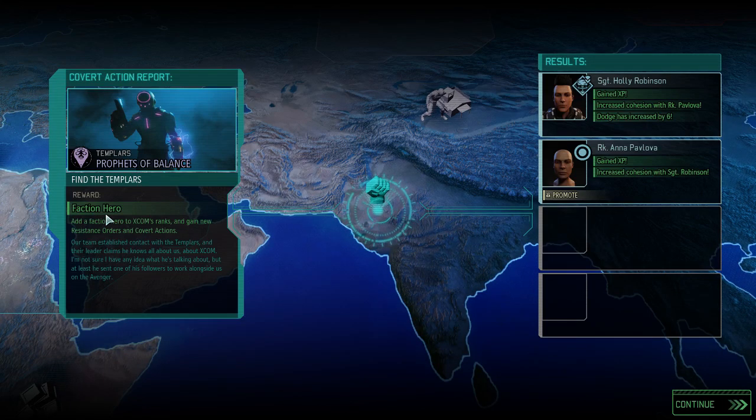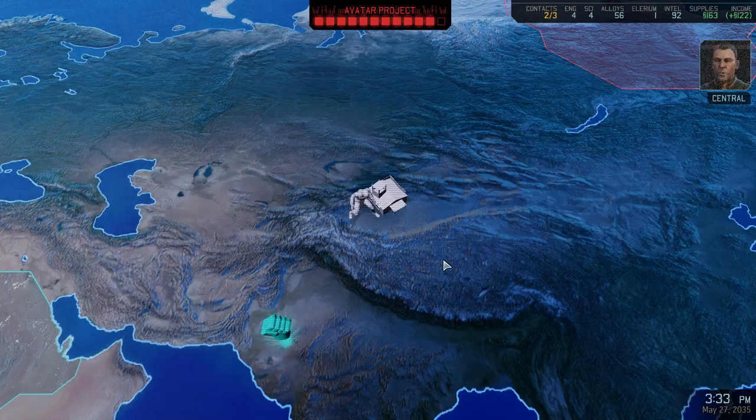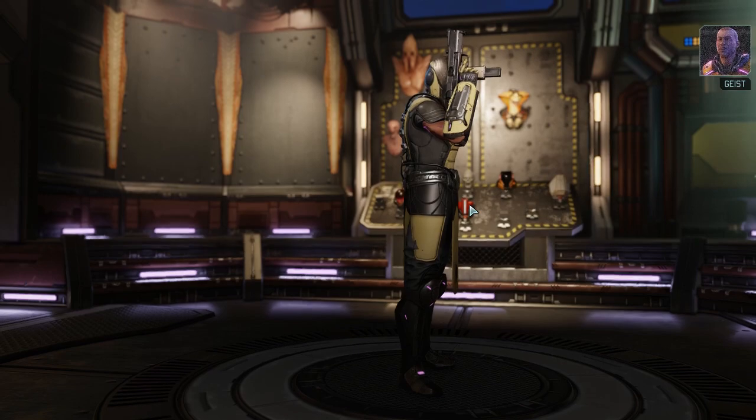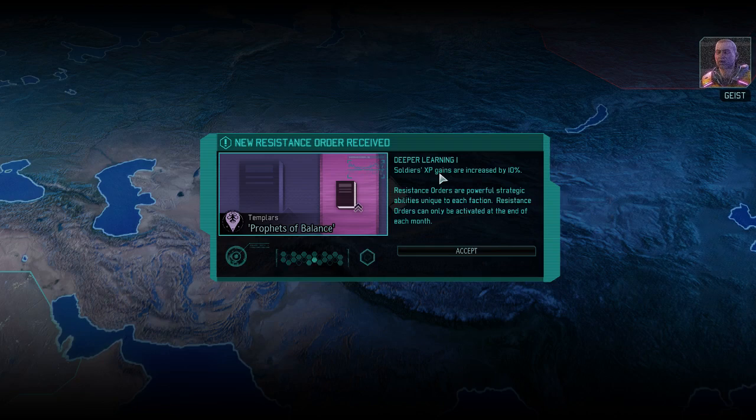That wasn't the worst decision. He was trying to go for the faction hero and got himself a little promotion out of it — dodge increased by six. I can see how he would have chosen that mission. Getting a Templar is helpful and a Templar could indeed help us. We can scan at this location to gain additional support from their people. Deeper learning — soldier XP gains increased by 10%, that's helpful for us.